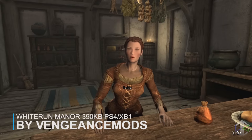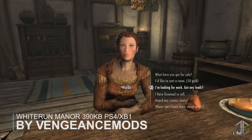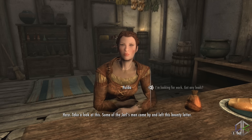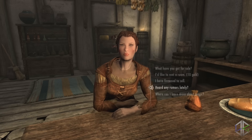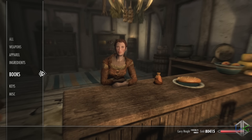Our next mod is another simple one but one I find to be quite useful. The Perk Points for Bounty Quest mod does one thing: it awards the player with one perk point for completing radiant quests in Skyrim. The reward is only given by certain quest givers — stewards and innkeepers — for quests such as killing bandit leaders, Forsworn leaders, dragons or giants.